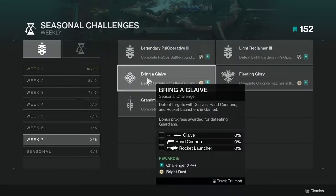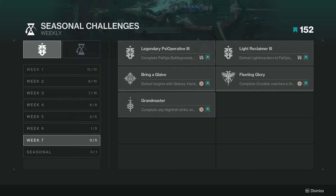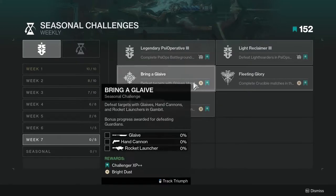For the first challenge we have is Bring a Glaive — defeat targets with Glaives, Hand Cannons, and Rocket Launchers in Gambit. That's pretty foul in my opinion. Bonus progress is awarded for defeating Guardians, which is okay I guess, but it's still pretty bad.